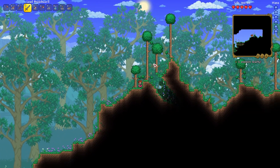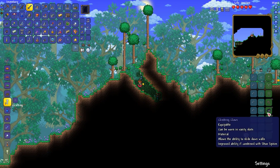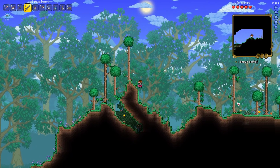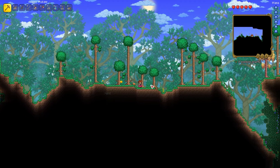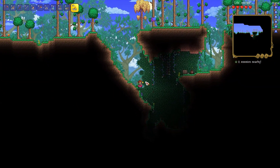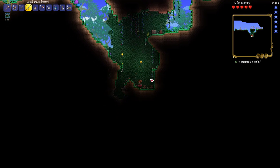I have my climbing claws as well — I completely forgot about that. I need to use these climbing claws so I have upward momentum. Oh, there's another chest over here. That's a good thing about being in a medium world — you get a lot more chests.